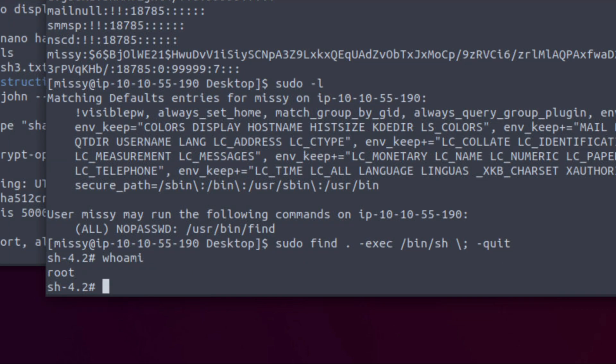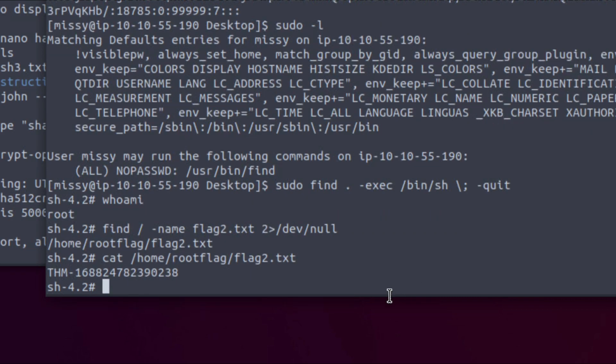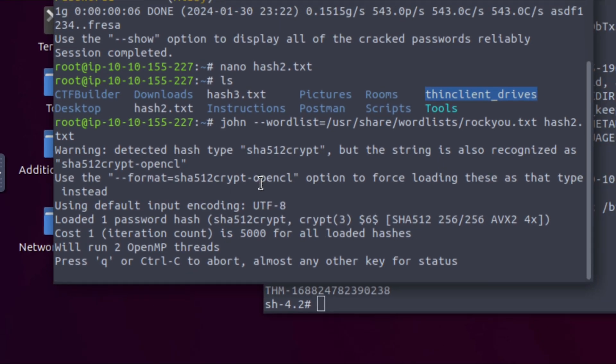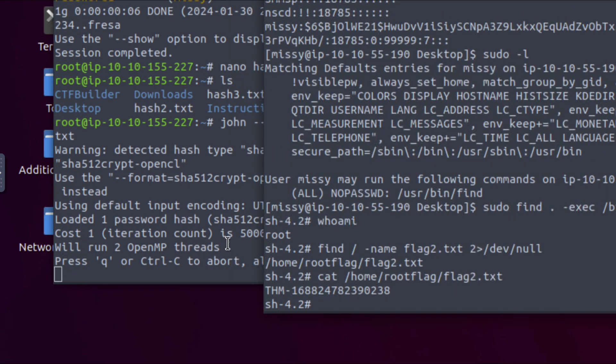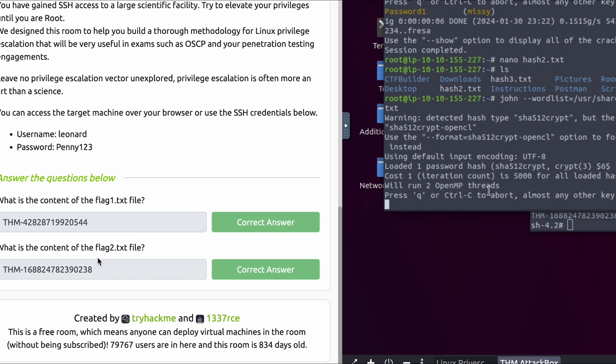Back in Missy's shell I paste the sudo find exec command and run it. Previously we were Missy — doing 'whoami' now shows I am root. I then use find to locate flag2.txt with 2>/dev/null, and it shows up in the /home/root_flag directory. Running cat on /home/root_flag/flag2.txt gives us the final flag, ending in 0238. John the Ripper is still running in the background, meaning root's password is probably not an easy one.